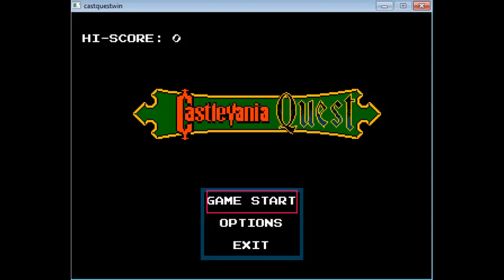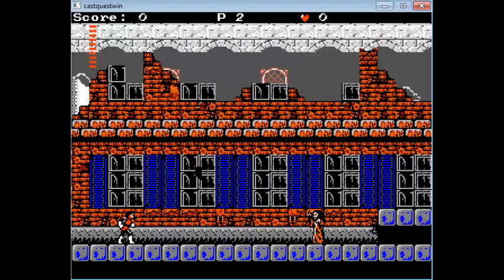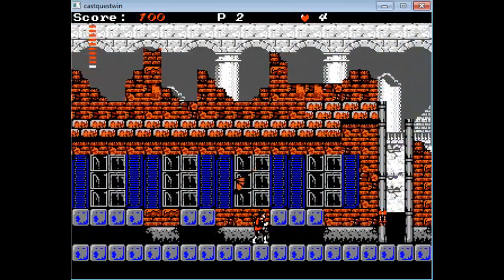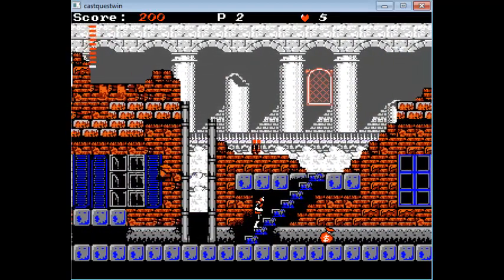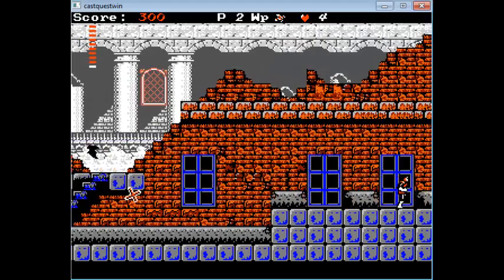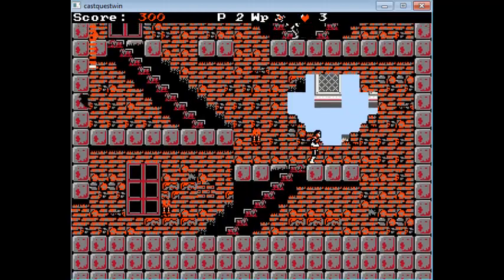All I can say is that this fangame's not quite on par with Dracula's Shadow, and you'll see why if you watch the whole Let's Play. You'll notice that the first stage is very easy — not too surprising, because it's the first stage. The Phantom Town looks great and has some great music. You're probably wondering what could possibly go wrong. I can use X to throw a sub-whip instead of holding up and using the whip.